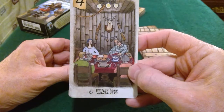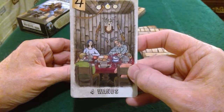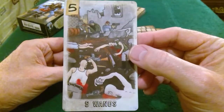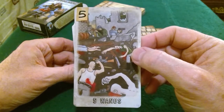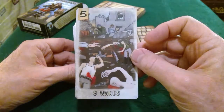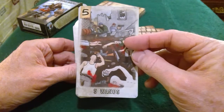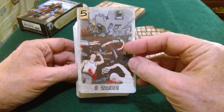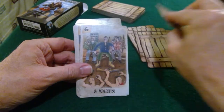Family together. Five of Wands — well yeah, there's quite a lot of damage there. Struggle or competition, but there's a little bit more — I guess competition over territory. Strife, struggle.